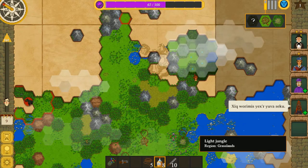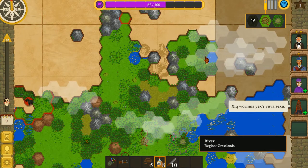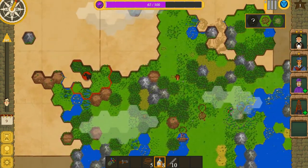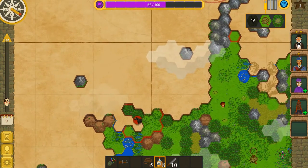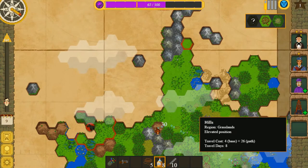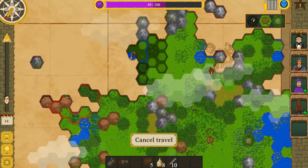That's the best decision. It would appear there is nothing in that direction. Shall we go up the hill? It takes us to 30 or 32 sanity but it would let us cover a large area again that we couldn't see because of the mountains. So let's travel up there — I think it's worth the sanity loss.